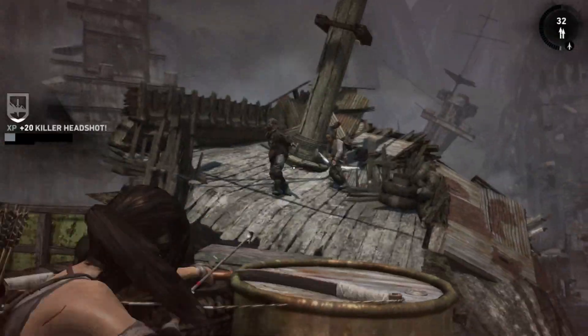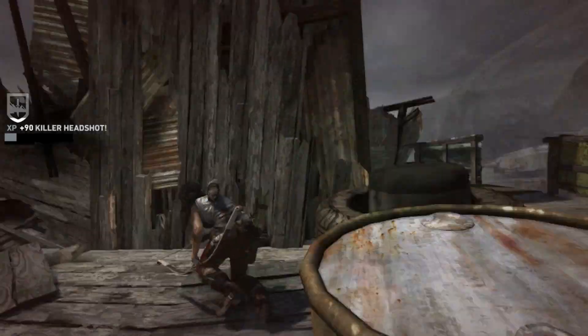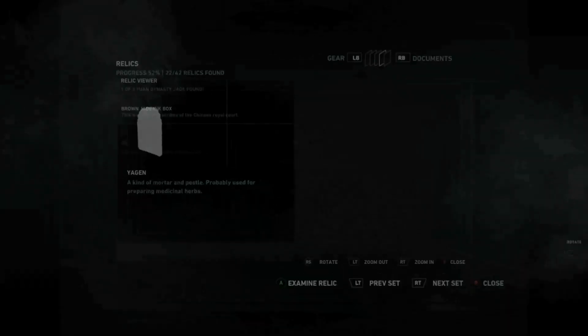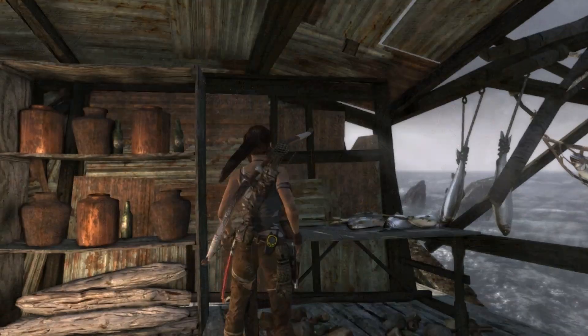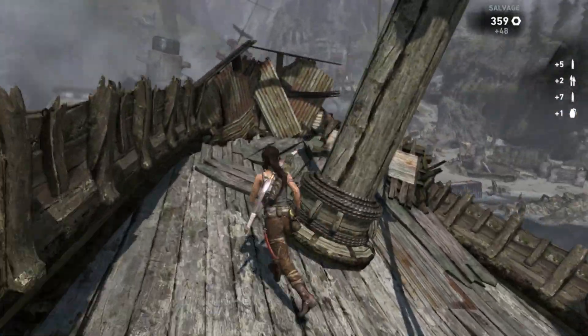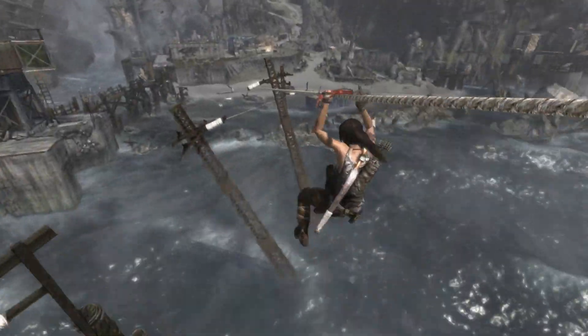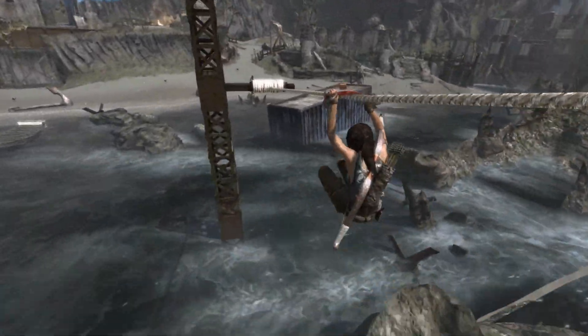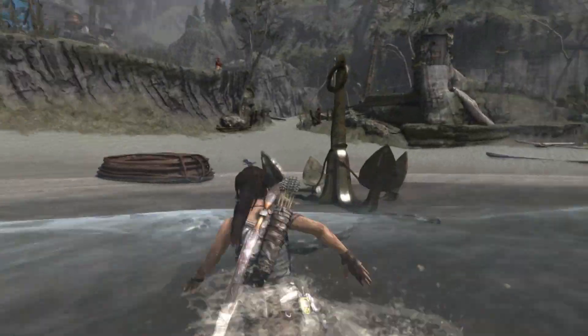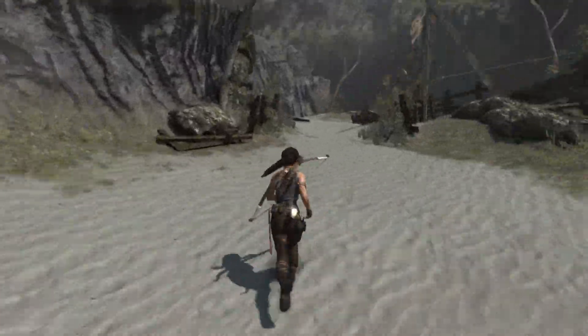Whatever happens, those guys are going to turn up from lord knows where. And obviously being a rubbish shot isn't helping anyone. Anyway, there's a relic in here on a table - a brown jade box of some kind. And then a bit of looting, and it's back down the zip line to head back, do the dudes and drop off the block and tackle, and then trying to get back up there for that XP box, which is frustrating me.